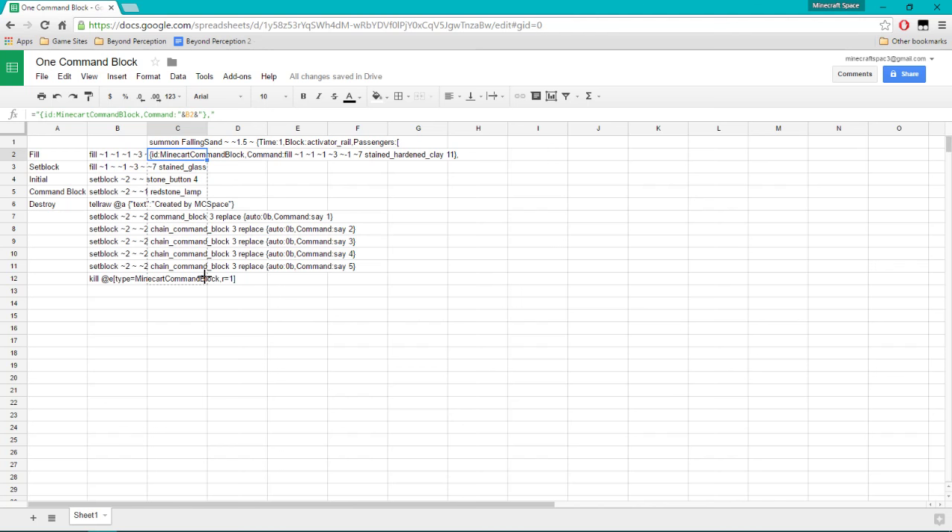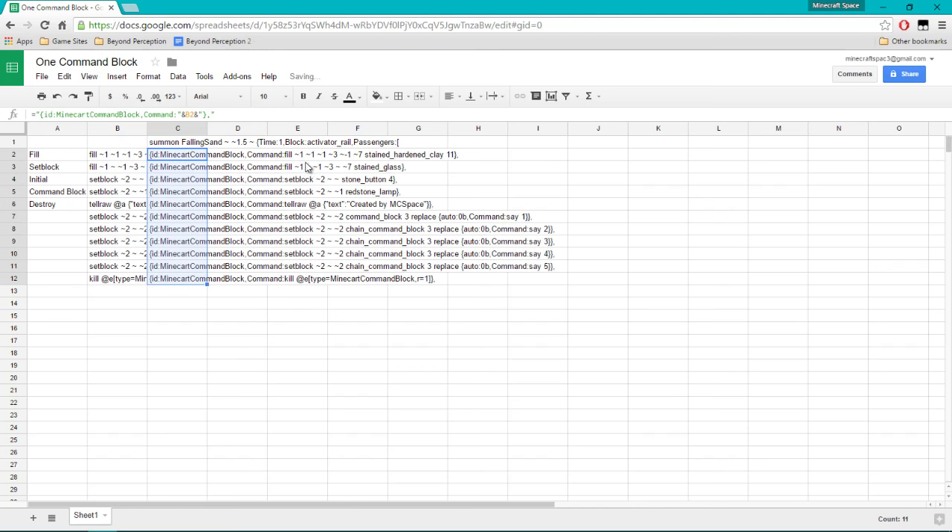As you can see when I dragged it down the B references count up — B12 here, B11 here. We are actually almost done, believe it or not. We're going to take away the comma on the last one because we're not going to add anything more.